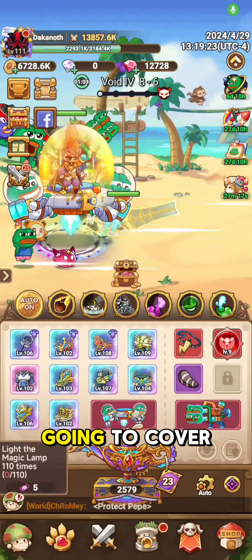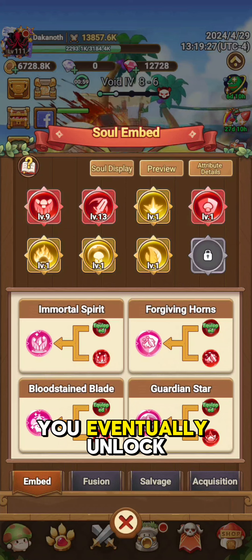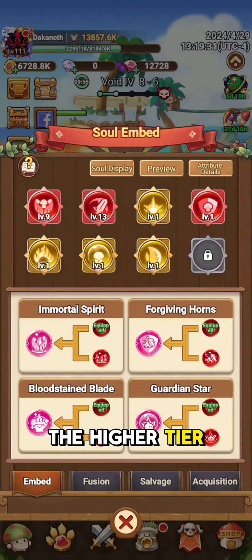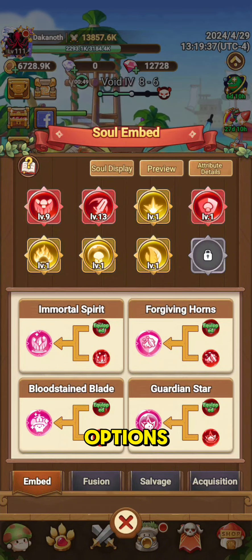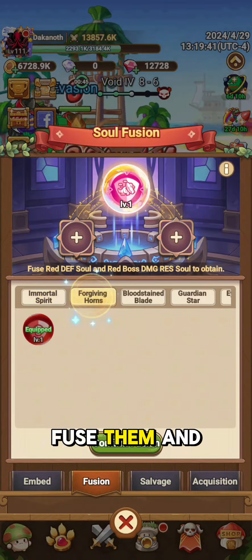What's up guys? So we are going to cover souls today. If you don't know what souls are, you eventually unlock them. The main thing is obviously the higher tier red souls are going to be the ones that you desire until you get two pink souls, which are your best in-slot options. You might be wondering, how do I go about getting them? How do I fuse them?